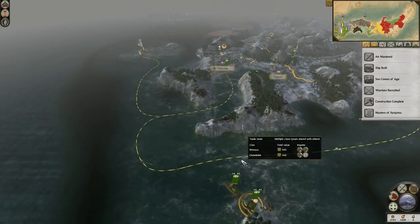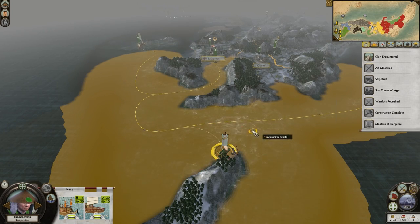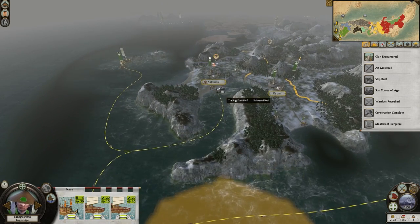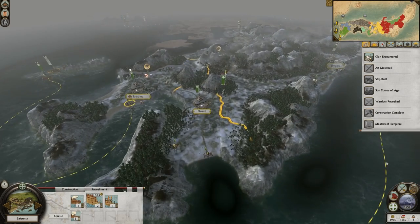Trade ship built. Alright, let's see how much money this is going to make me. 1,608 — 1,727. Boom. Second one is going to get on there right away as well. 1,727 — 1,816. Oh, this is so good! All the money that I lost just now, I just clawed it back.